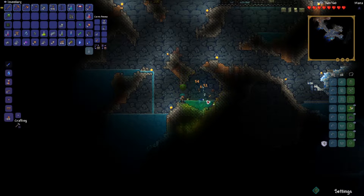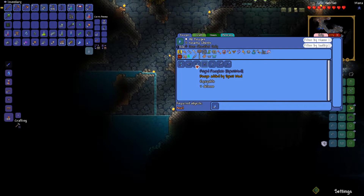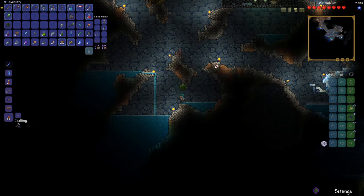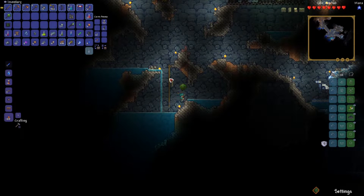What about this staff of darkness? That wipes them out. Maybe while I'm in the snow biome, I can farm up some of those frigid fragments and go back up there and make this set. Give myself a little bit of defense so I don't get murdered by everything.